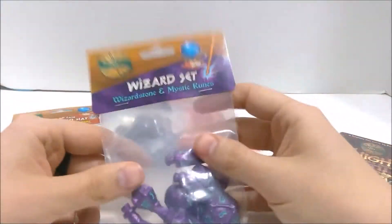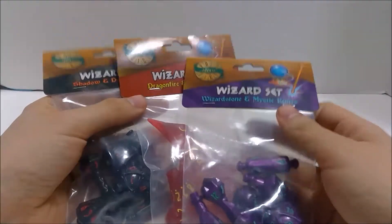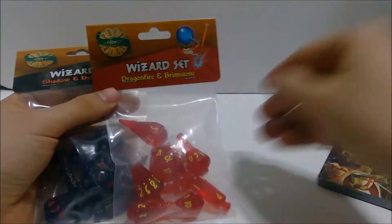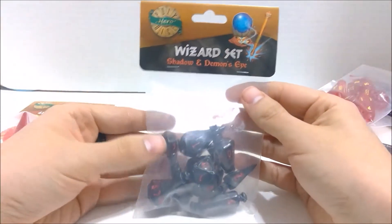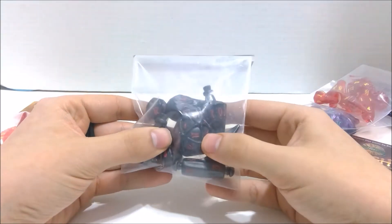I have three different complete sets to show you, which are just different colors. I have the Wizard Stone and Mystic Rune set — it's kind of purple and turquoise. Then we have Dragonfire and Brimstone, which is translucent red and yellow — it's beautiful. And then Shadow and Demon's Eye, which is like a smoky, shiny black and red.